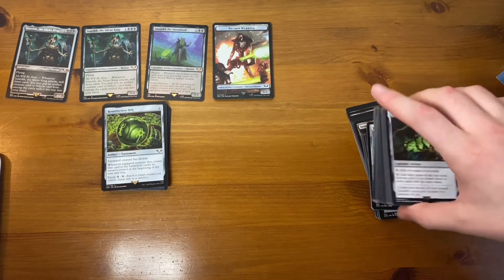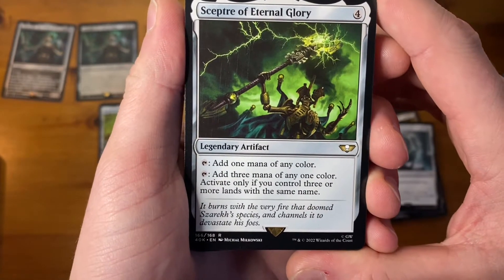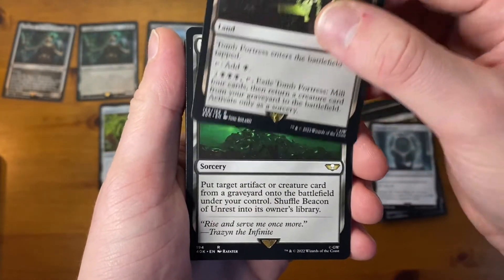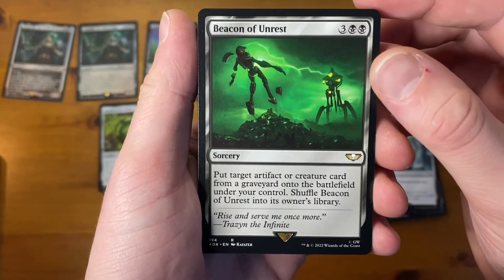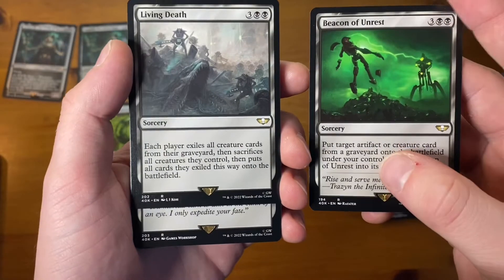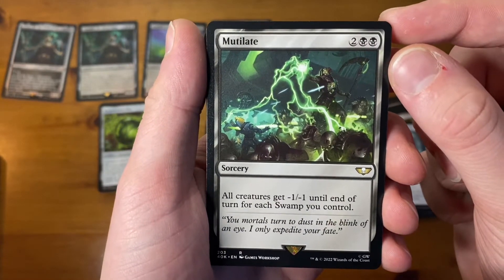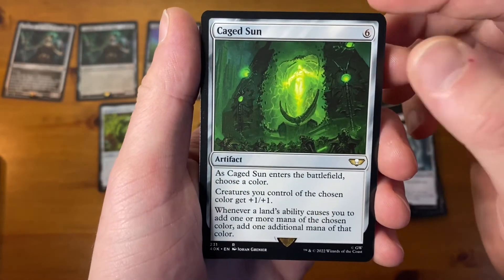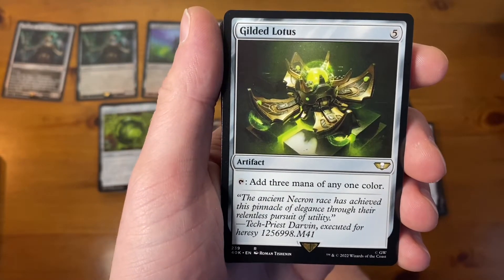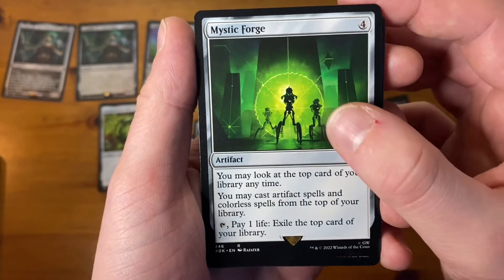Tidying these up, we continue on — legendary artifact, the Spectre of Eternal Glory. Then some land: Tomb Fortress. Beacon of Unrest, a sorcery. Living Death — I like how we've gone from really green art to quite white, drab art. Mutilate, a sorcery. Caged Sun. Endless Atlas. Gilded Lotus — there's a thing in Magic about lotuses. Mystic Forge, another artifact.